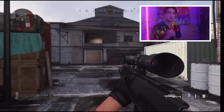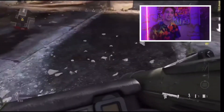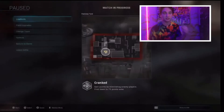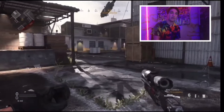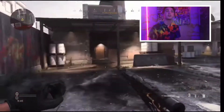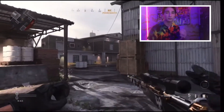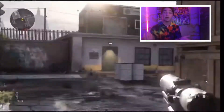To do this glitch, you want to have a separate class that has the Joker as its secondary, and you want to hold the stun. Then switch to the class you want to snipe with, and press triangle or Y to activate the glitch. That allows your sniper to look like mine, as you can see in the background of the video.